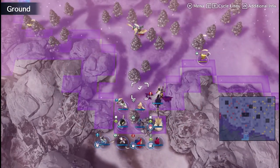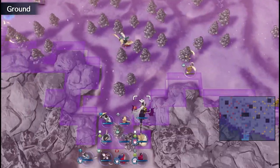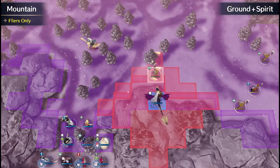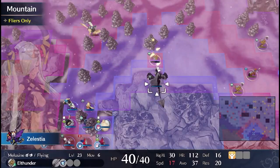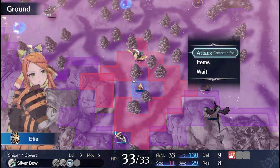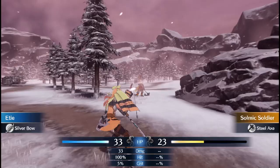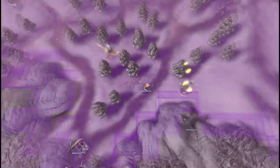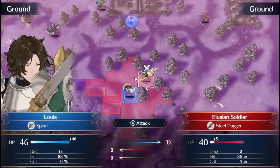Our tale begins in the era of the pixel, where every detail was lovingly crafted within a mosaic of coloured squares. It was a time of simplicity, yet also one of profound creativity. Fire Emblem's debut on the Famicom system was marked by the charm and expressiveness of pixel art. Our heroes and villains came to life through this minimalist medium, their personalities shining through despite the limited resolution. The blue and red pixels of Marth not only represented the character, but symbolised the hope of an entire kingdom.